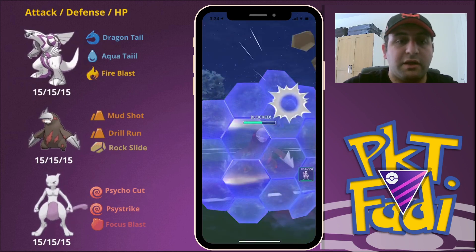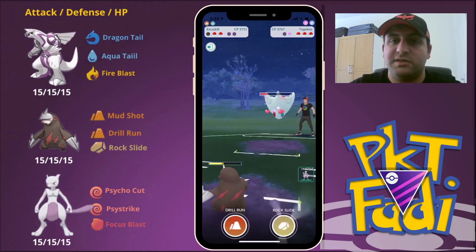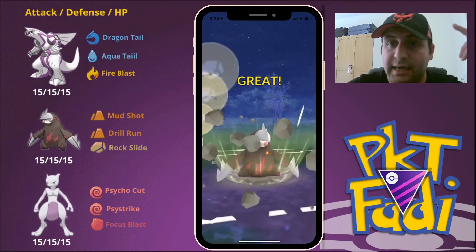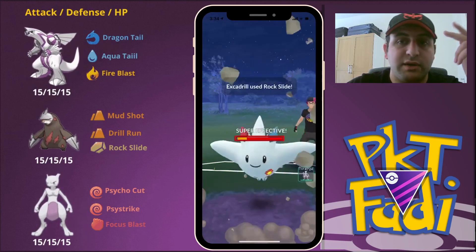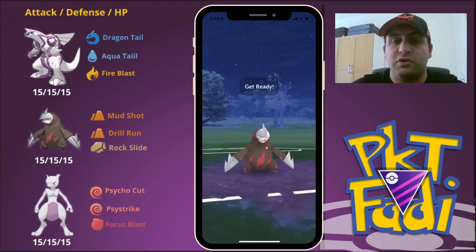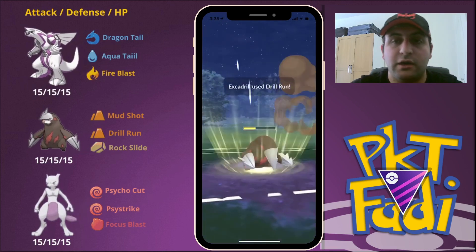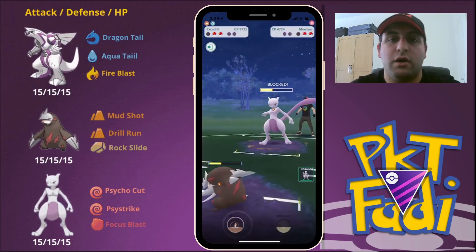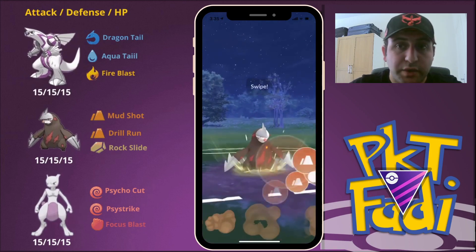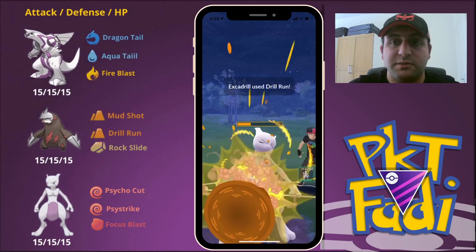Fairies are of course another type of counter for Palkia, which Excadrill deals well with. So here we're going to shield the first attack and then build up to two charge moves. First one is going to be a Rock Slide with our Excadrill, and as soon as my opponent brings in their second Pokemon we're going to go for an immediate Drill Run. It seems my opponent brings back their Mewtwo — here comes the Drill Run. We want to make sure we take Mewtwo out as soon as possible. Mewtwo is a very annoying Pokemon — especially if they have Shadow Ball, we could be in trouble. So here we go for another Drill Run, and this should be enough to take out my opponent's Mewtwo.